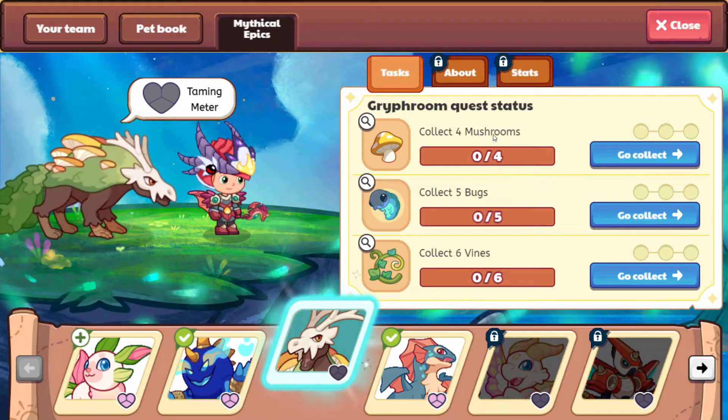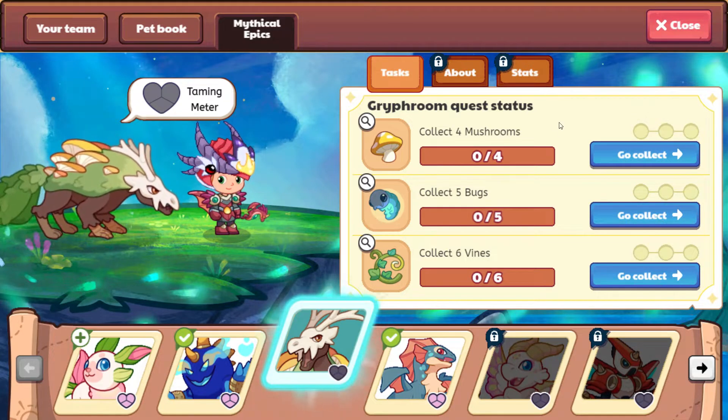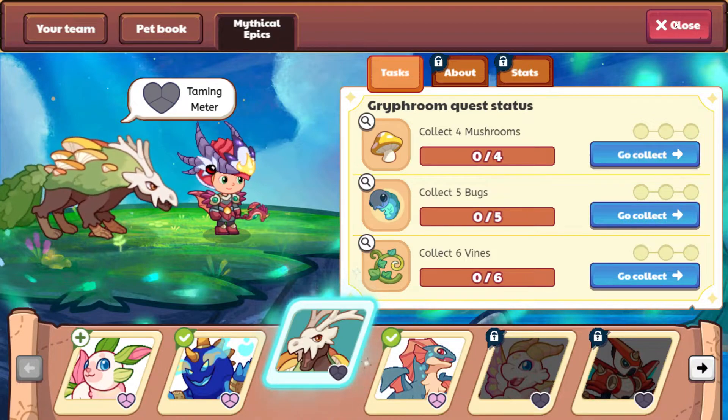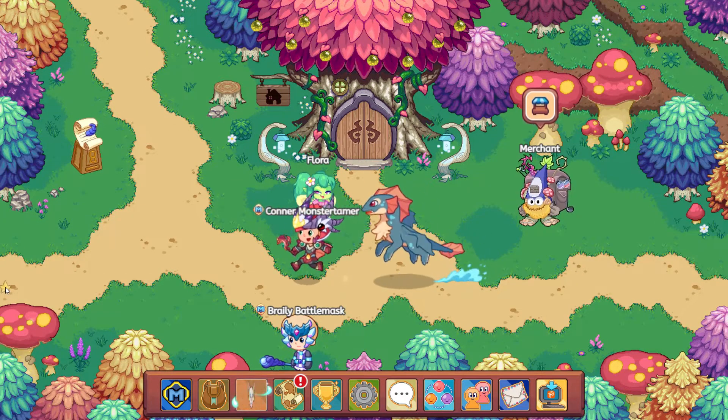Today we're going to be focusing on trying to get four mushrooms for Griffroom. We'll take a look at the bugs and also the vines in different videos, so we're not really covering skills today. We are going to be attempting to tame Griffroom and get the quest items for that.